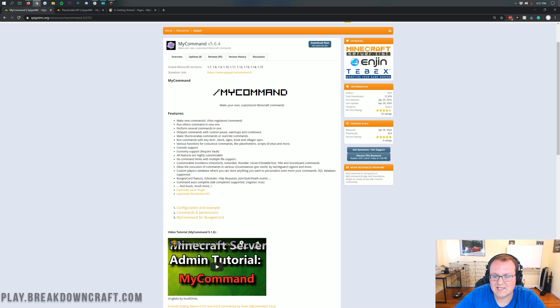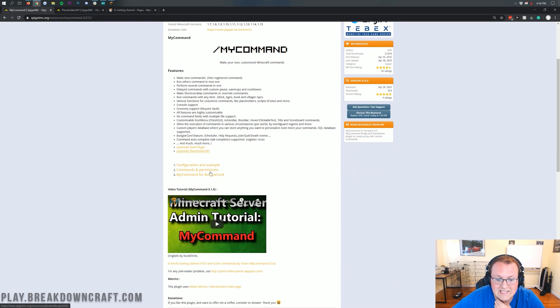You can do delayed commands, shortcuts, slash aliases, and things like that. For example, on BreakdownCraft you can do slash tags or slash suffix to open up the suffixes menu. You can run commands with any items, blocks, books, villager NPC stuff like that. There's console support, economy support if you have Vault — I would recommend installing Vault on any Minecraft server by the way. It also has PlaceholderAPI support for doing custom things in chat, and other plugins can hook into that. It's very very customizable.